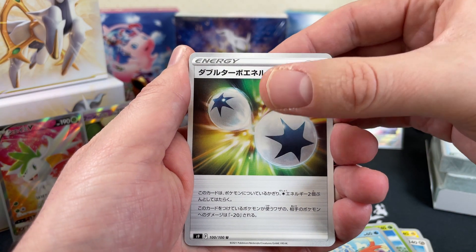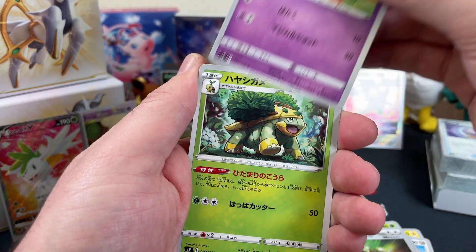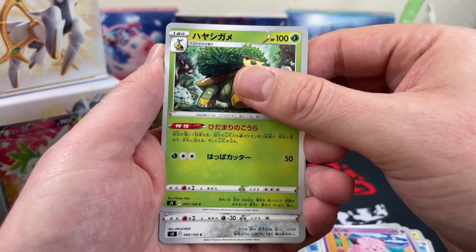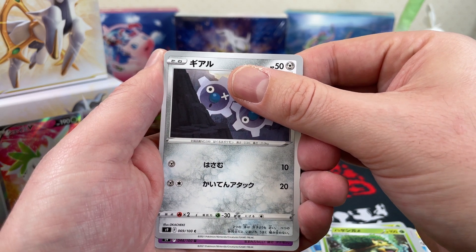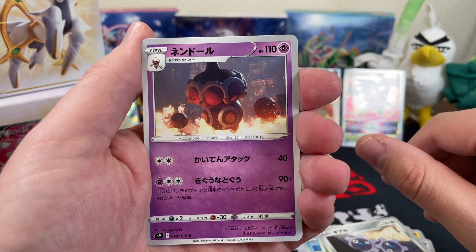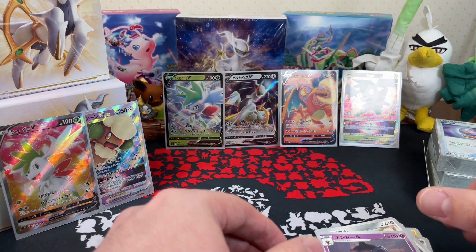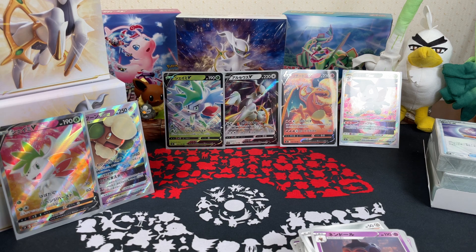So this is our last pack and we go through it a bit slower. Our double turbo energy, our Clefairy, our Grotle — it's a Klink. And unfortunately we are going to end with an uncommon — it is our Clay Doll. Oh well, can't complain. That is 6 pulls out of 20 packs — as many pulls as we got in the full box opening of Starbirth on release day.